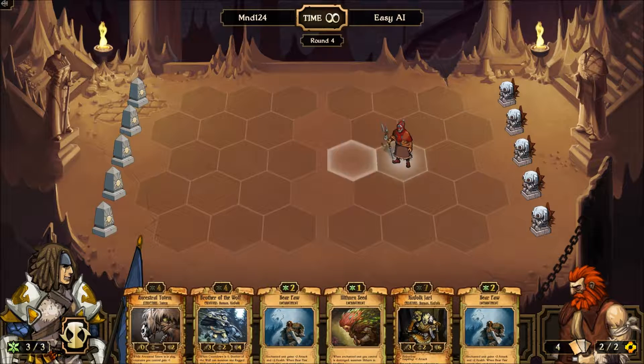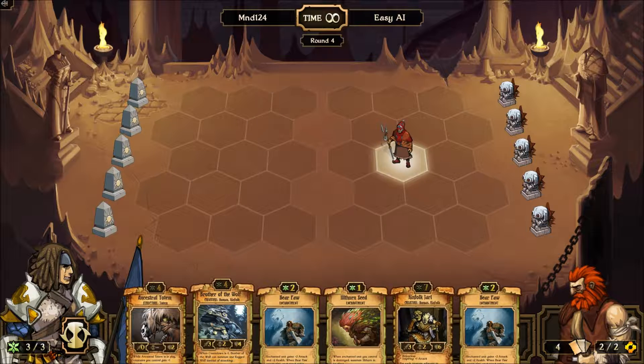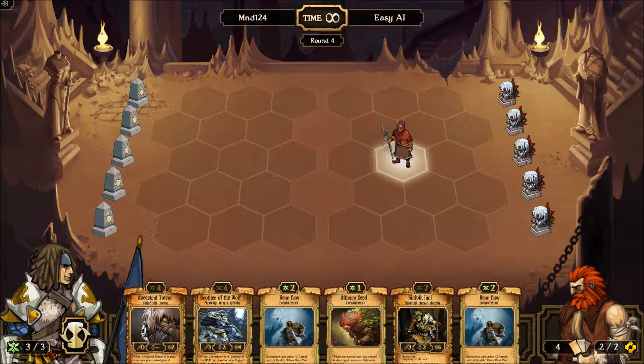Basically, when you start out this game, you can choose between one of four starter packs: what I chose — growth — there's also order, this is energy, but there's order and decay. So those are your options there.